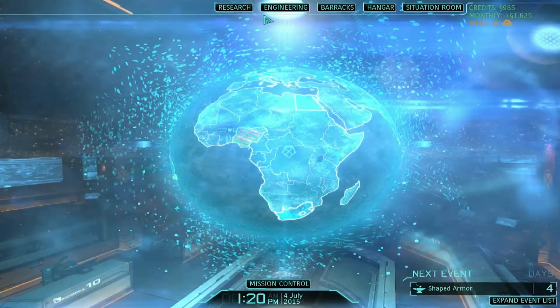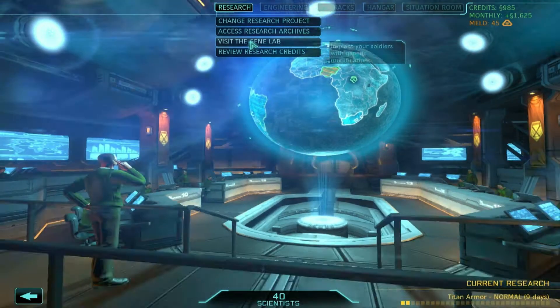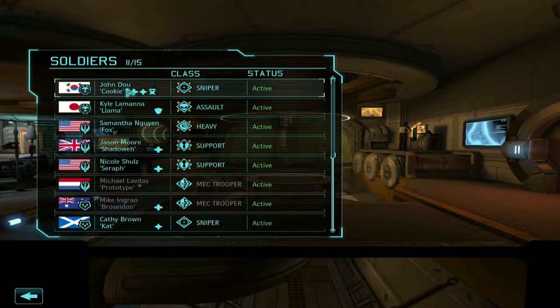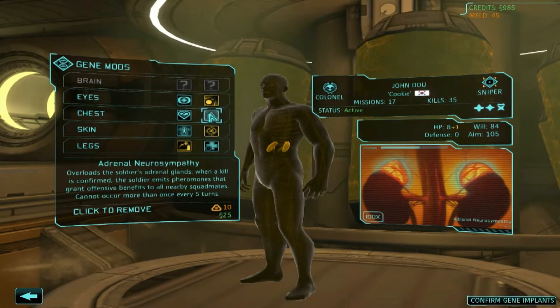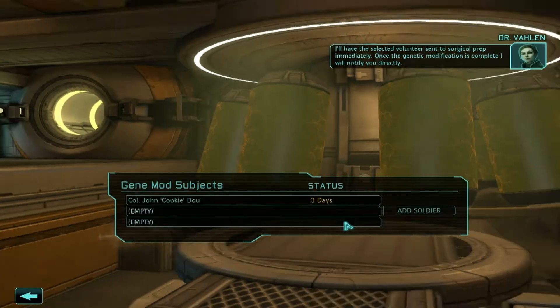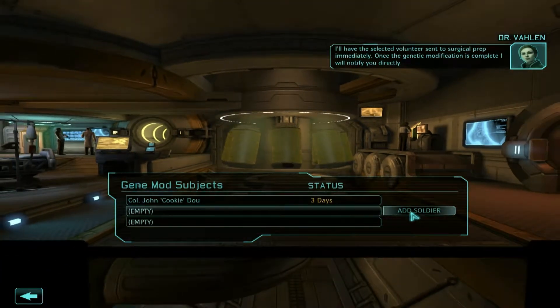Let's go to the gene lab and assign some more volunteers from Alpha in. We'll get John in there. We'll give him the Adrenal Neurosympathy over Secondary Heart so he gets a combat rush. I'll have the selected volunteer sent to surgical prep immediately. Once the genetic modification is complete, I will notify you directly.